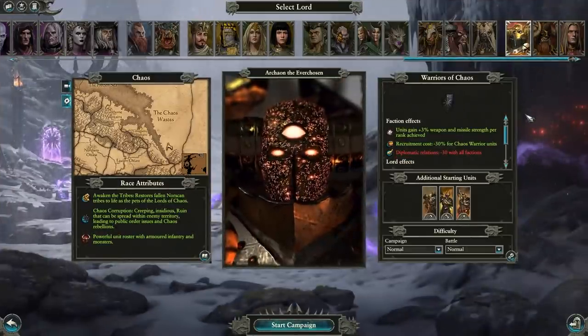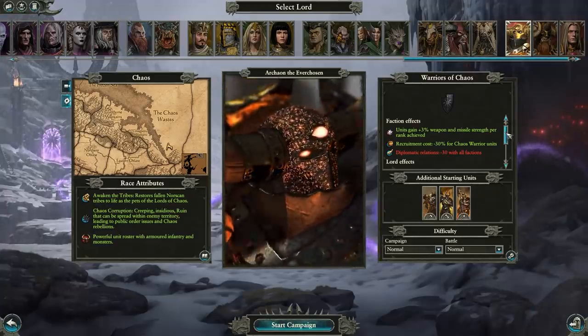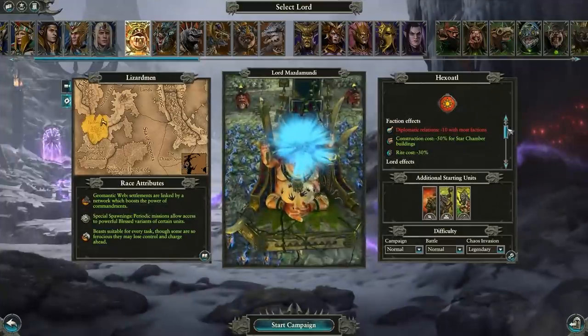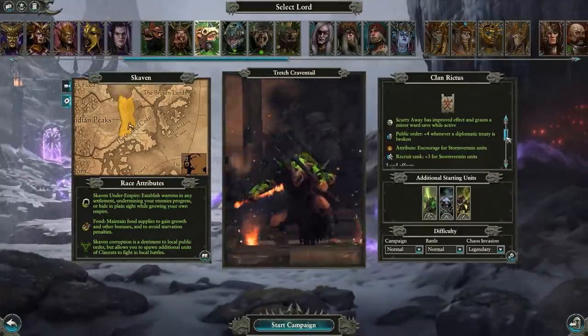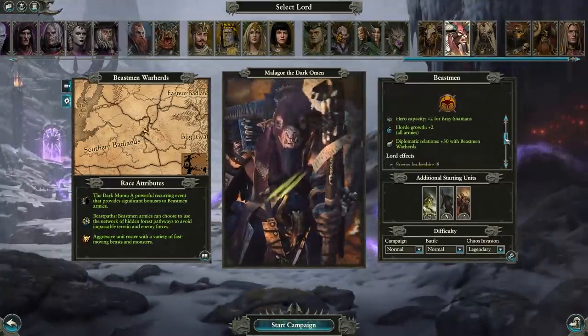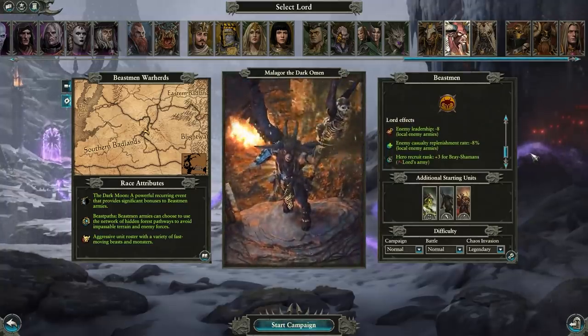Likewise, we've removed Arkhan the Everchosen's plus 10 leadership bonus for chaos warriors and added plus 3% weapon and missile strength per veterancy rank for all units. Mazdamundi now gets all the benefits of being a second generation Slaan. Dretch gets better effects and an undercity in Crookback Mountain. And Malagor's starting region no longer causes vampiric attrition.